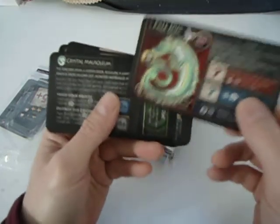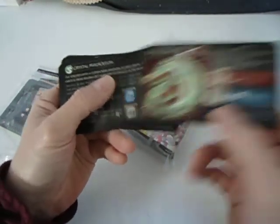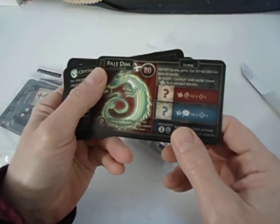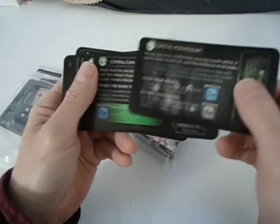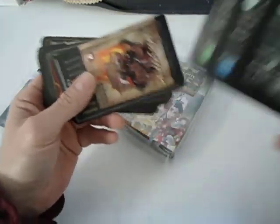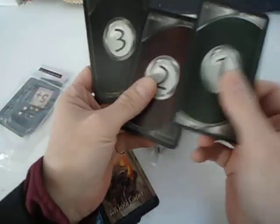Interesting — never seen this before. I made a print and play, but the creator also had some ideas after that. We never got the print and play of the second edition. Crystal Mausoleum — you can see the icons. They belong to a specific quest line with level 1, level 2, level 3.